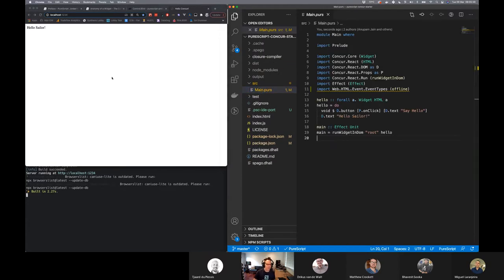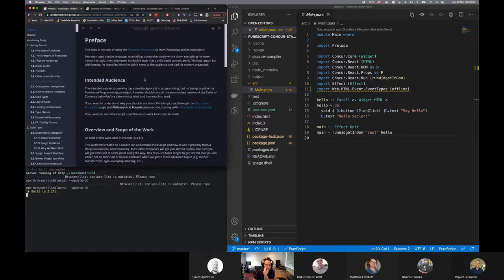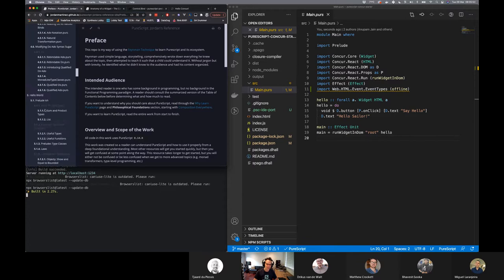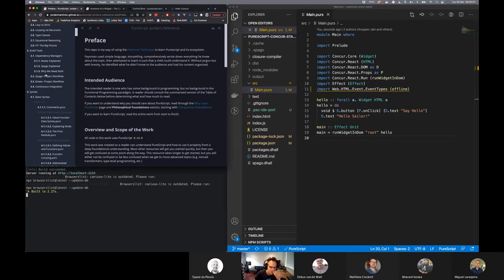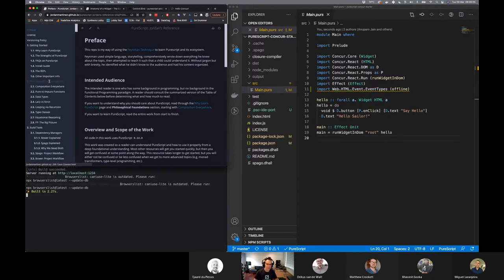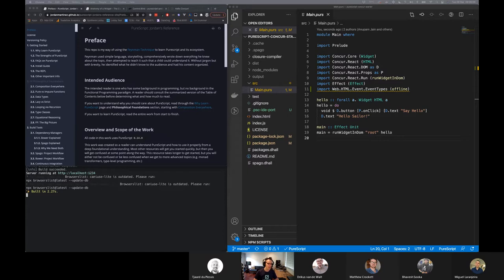Quickly before we run away — I found this dude on Slack, a guy called Jordan Martinez, and he's written like an amazing reference for purescript. It's really, really good. I've started with it and gone through a few chapters, skipped a lot of basic syntax stuff, and jumped into kinds and things which I found quite interesting. So this is a cool reference — I think it's better than the purescript documentation. Someone on Slack replied to me with a link to this reference. I'll pop the link into our chat.